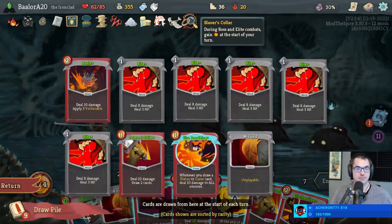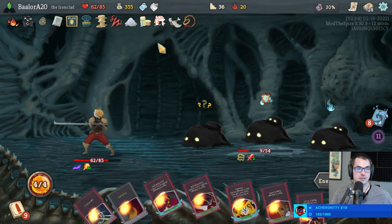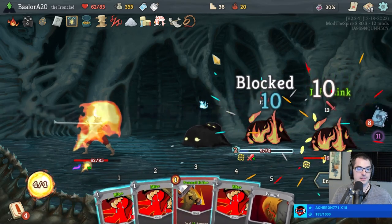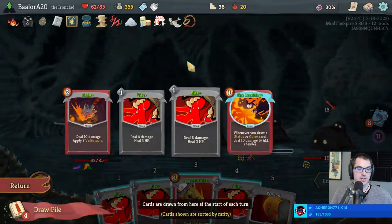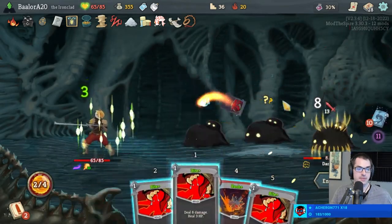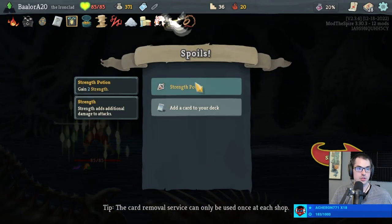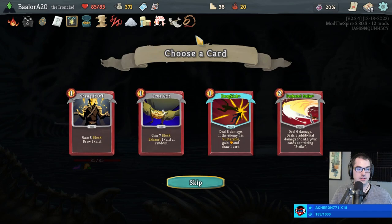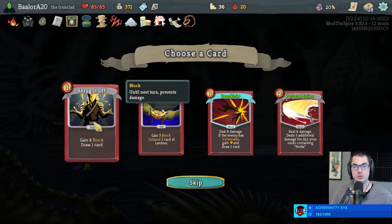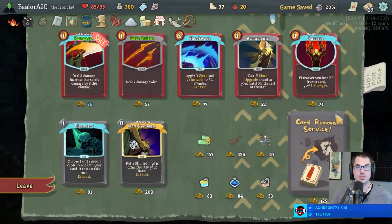Let's try to get more health. Maybe this will backfire — maybe. Doesn't look like it though. More health acquired. Sure, heal the full. Take a Shrug It Off — with Corruption there's no such thing as too many copies of Shrug It Off. You want every single one that you see.